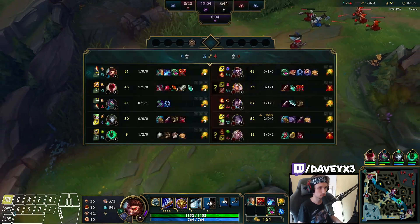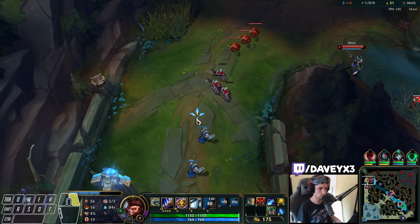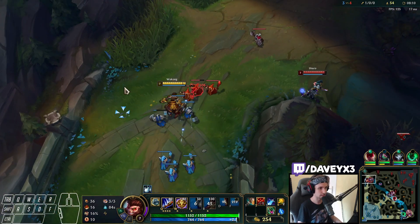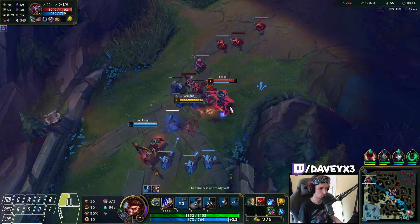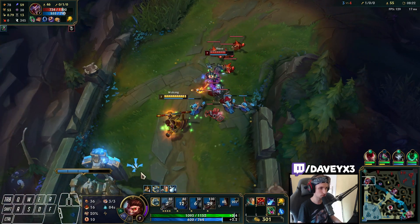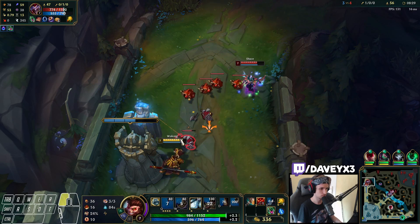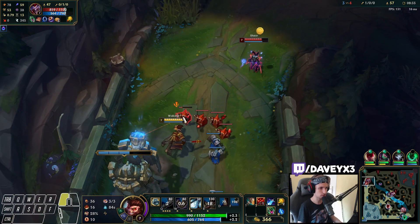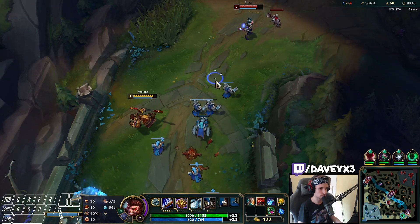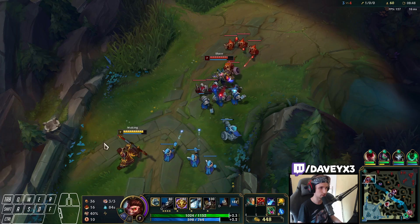As long as the wave is pushed into me, I'm happy — I like it where it is. I definitely don't want the wave pushed towards him. He's doing the trap again. If we use my W, we can kind of skip the trap. We just have three corrupting pots. That's going to hit the trap — I can clear that with my Q. The Q range from Wukong is actually higher than the trap itself.